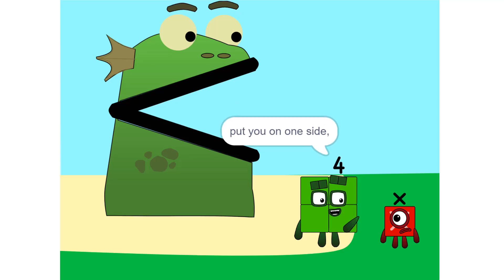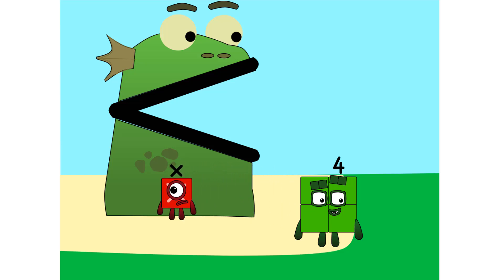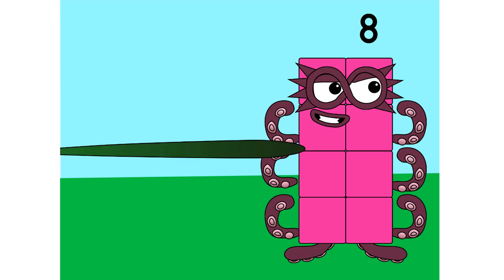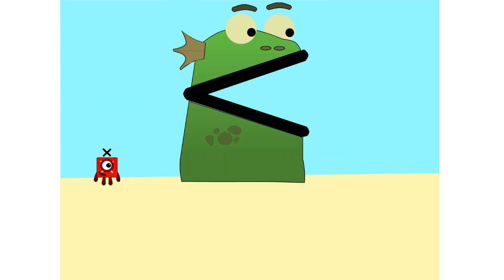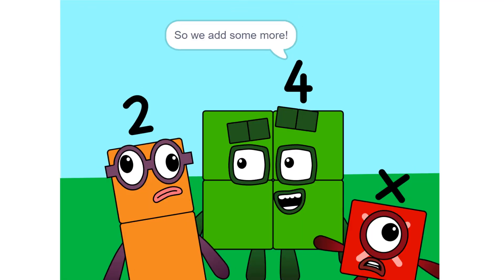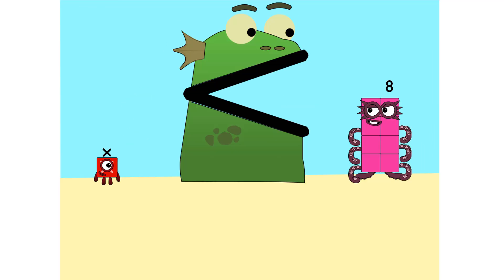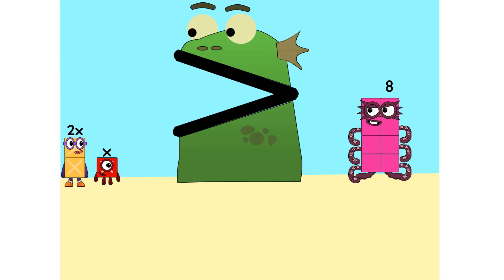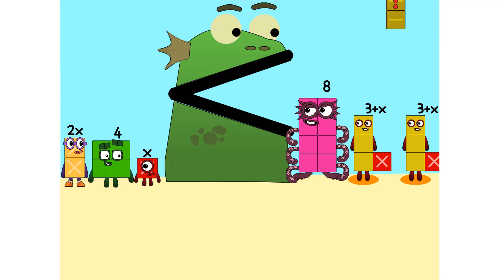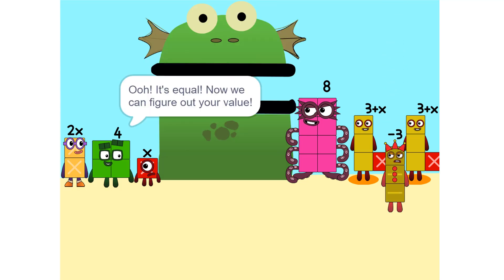Put you on one side, and take something else and put it on the other. It is greater than X. Me like it. Too heavy — so we add some more. Two times X equals 2X. Nope. It's equal! Now we can figure out your value.